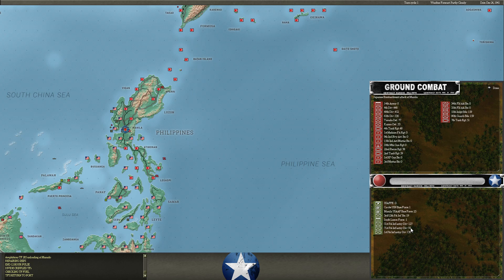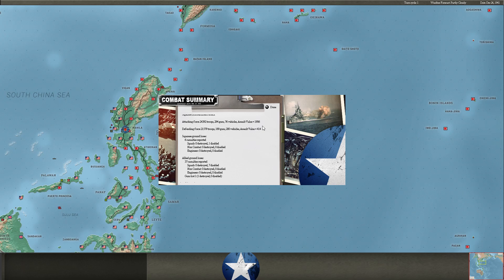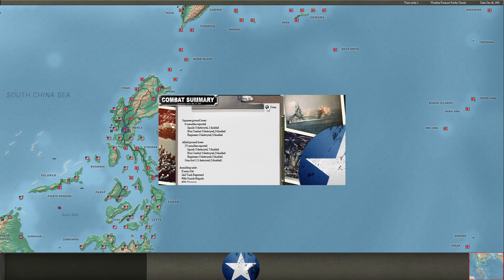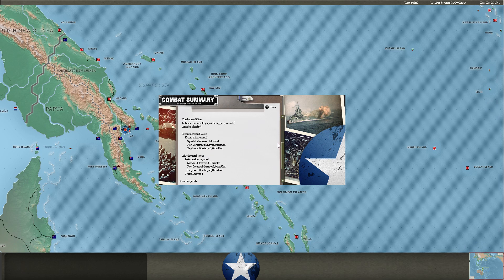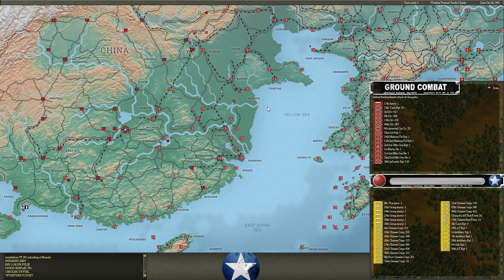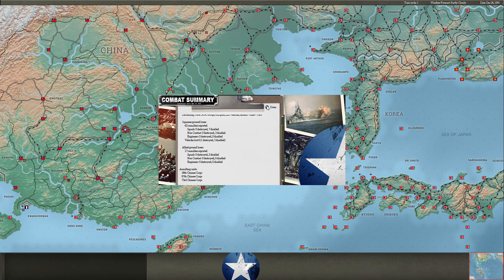I bombard at Manila, just softening them up a little more. I'm at about 1,900 AV — I'm ready to go ahead and attack, so next turn will be my first attack at Manila. I shock attack Cebu and destroy the little rifle detachment at Lay. He bombards me at Chainsaw — he has some Chinese artillery and an anti-tank regiment there. I take the worst of that bombardment for sure.